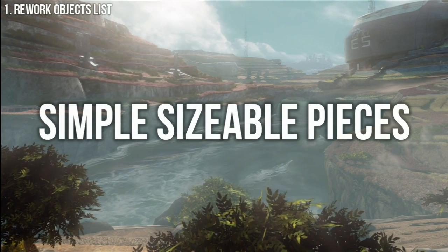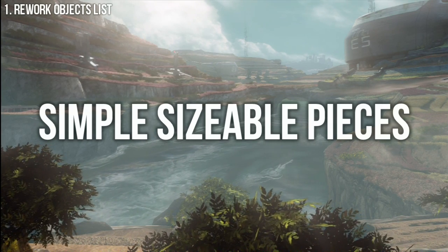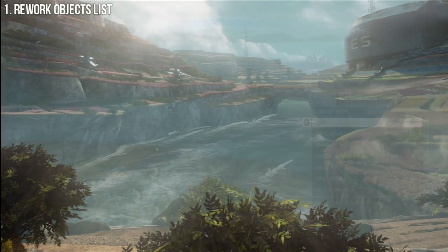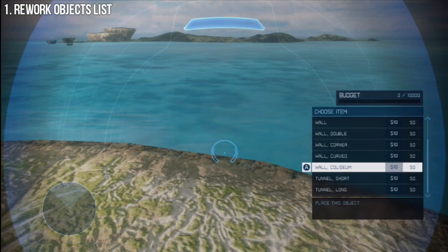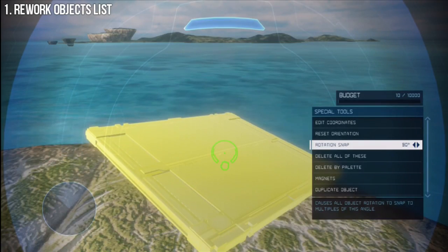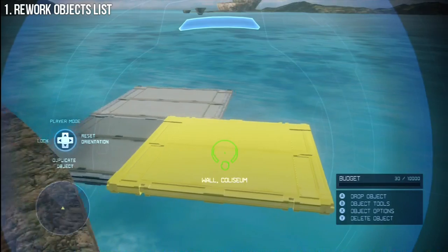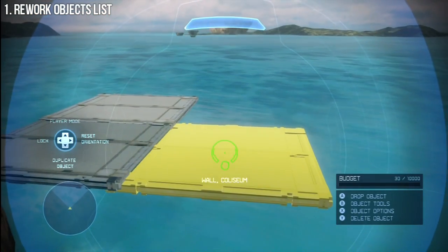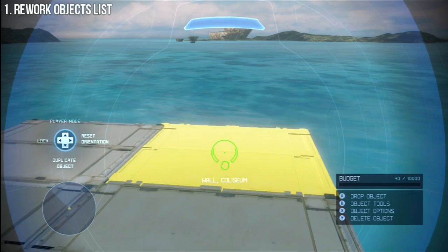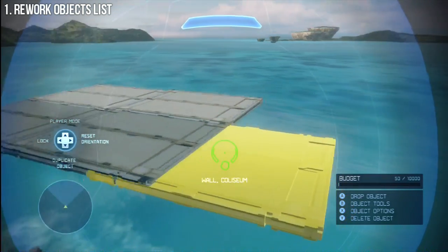This is something 343 has not done yet and it's something that we desperately need. We need large base pieces, just something to lay the floor. I want to be able to create a piece that covers the floor of my map so I don't fall through. I don't want to have to place 10,000 wall coliseums that are bumpy and take forever to put down. Just let me place an object on the ground, size it, say it's 100 feet wide by 200 feet in length. Allow it to be custom sized.